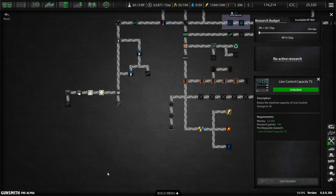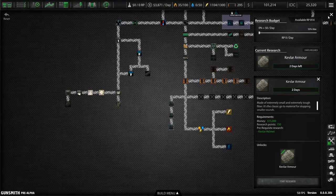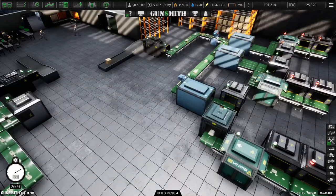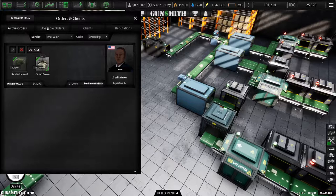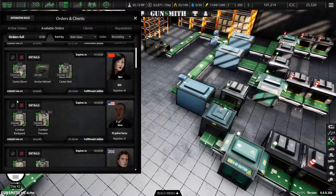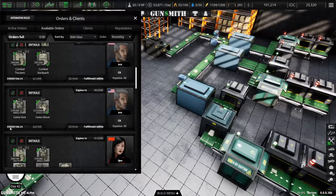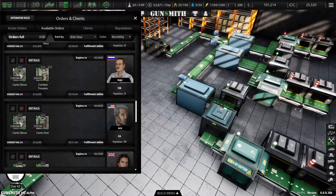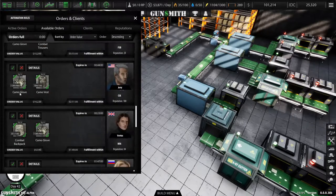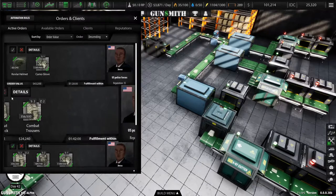Research — we have that taken care of. We'll go ahead and start researching kevlar armor because it seems to be a big money maker. Let's check what orders we have. Active orders — we can take that, no issue. Take that. Okay, there we go.